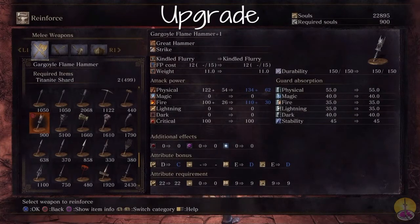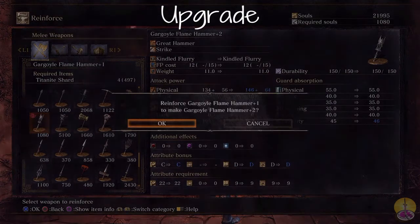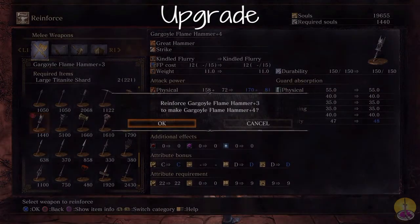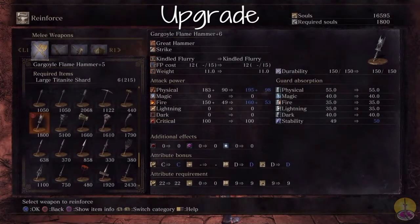Moving on to upgrading this weapon — here's the most surprising part. This upgrades with Titanite shards. I was expecting Twinkling Titanite when I looked at this weapon. At the first upgrade level, the attribute bonuses across the whole board go up by one. You get quite a bit of damage going forward if you take both upgrade paths into account. Excellent damage increase.